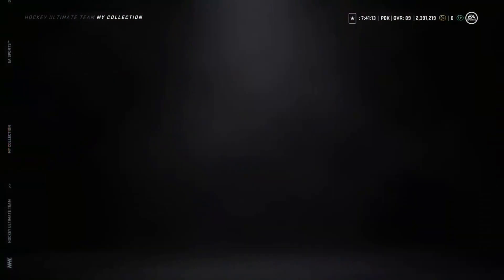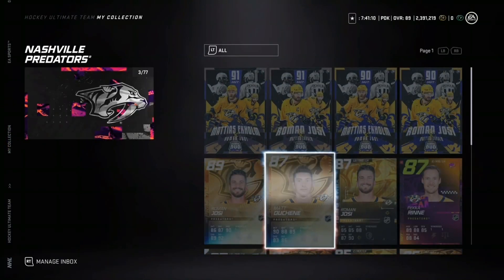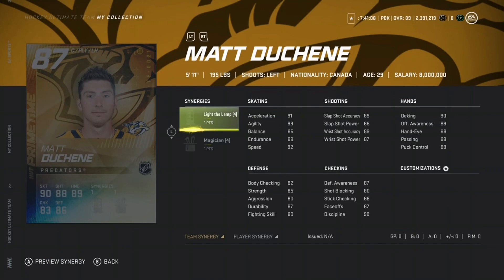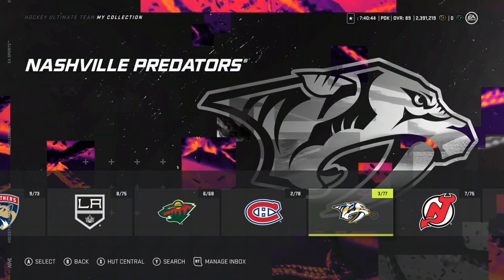Next up we have Matt Duchene. I'm actually interested to see this - 87 overall Matt Duchene. He's got the Lamp and Magician synergies. I kind of wish he had better synergies but magician is not that bad. He's got 92 speed with the Shooter, that's 95 speed. Shooting stats are not bad either - decent amount of shooting stats. 94 deking, 92 offensive awareness, 91 hand-eye, 93 puck control. Not a bad card, still could be better.